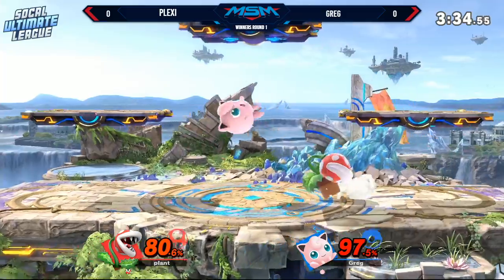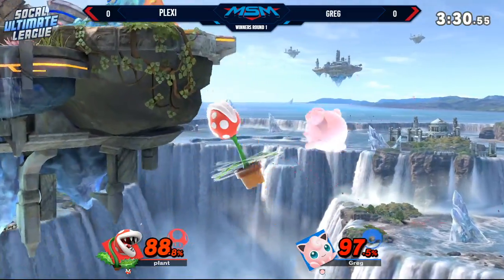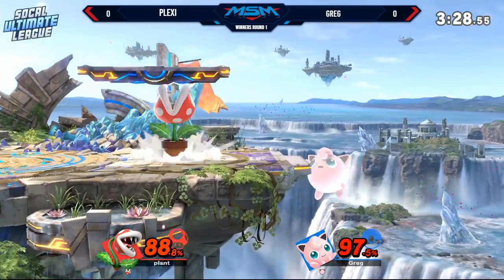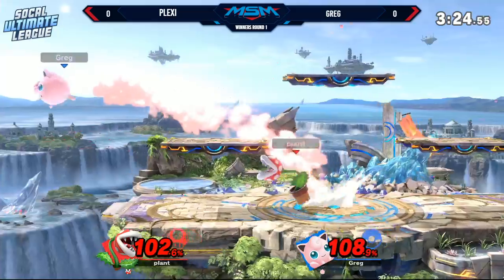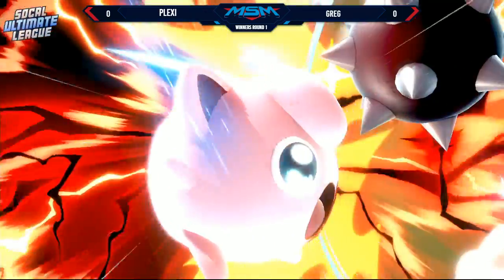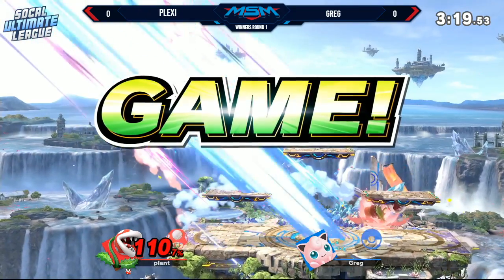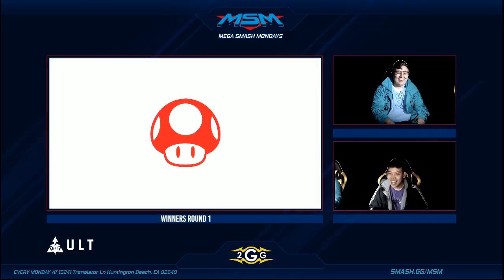The other thing is, too, is just, like, I think Plant kind of knows that. So, he is throwing out an attack, and he's like, any trade right here is better for him because Jiggly's already at the verge of death. Yeah, definitely. And Greg is doing his best not to contest that neutral B because it is just going to work him, even if he does land a hit.